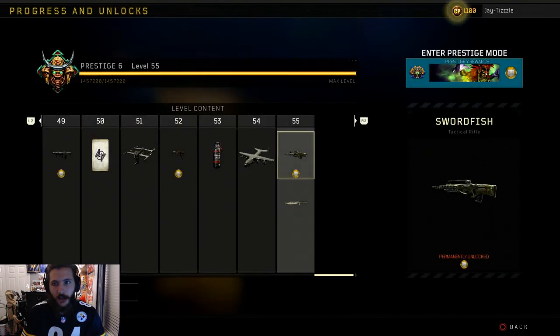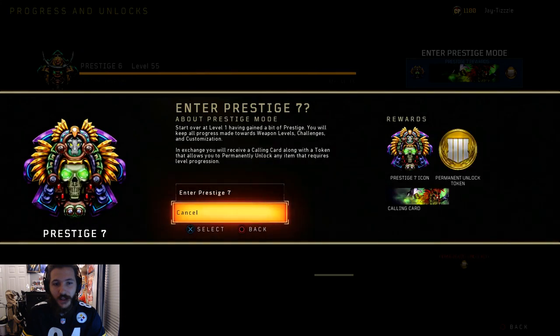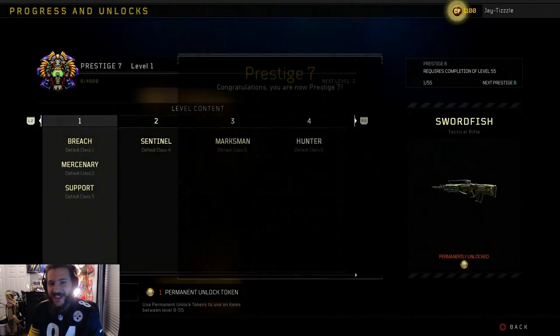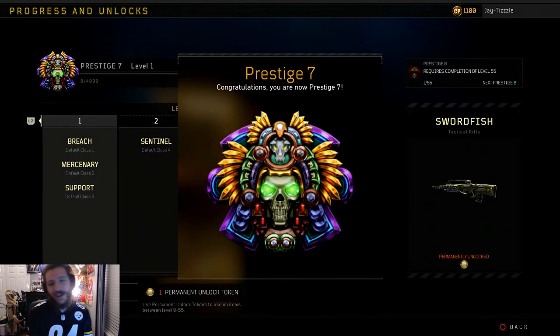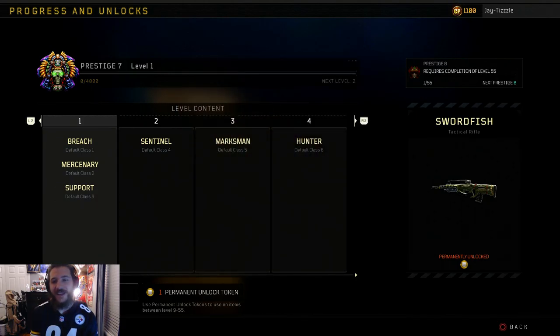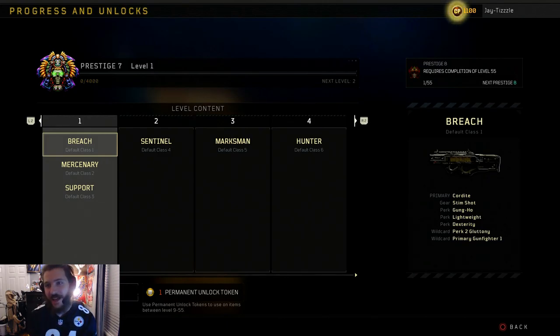Here we go — prestige seven! I really like this emblem. Here we go boys — prestige seven, finally! Prestige eight actually looks really good too. I didn't recognize that emblem at first — it looks a lot like the master prestige emblem.